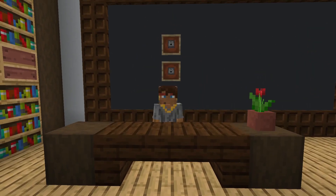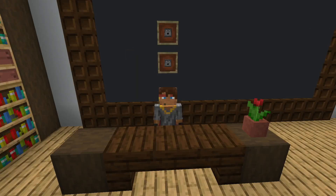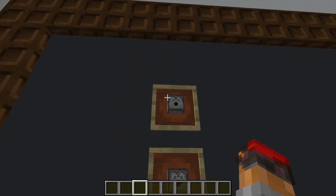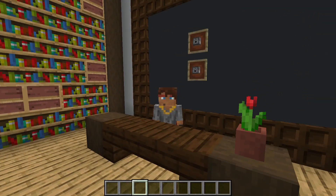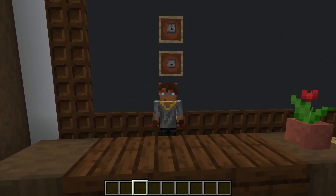Happy Midnight everyone, and welcome to Professor Moonshine's Redstone 101, Episode 10. In today's episode, we're going to be taking a look at both droppers and dispensers. Similar to the piston episode, I figured these two components were similar enough to lump them into one video. Without further ado, let's jump into it.